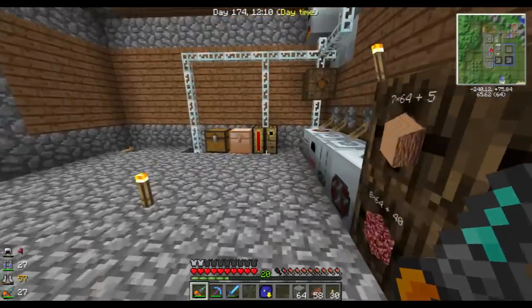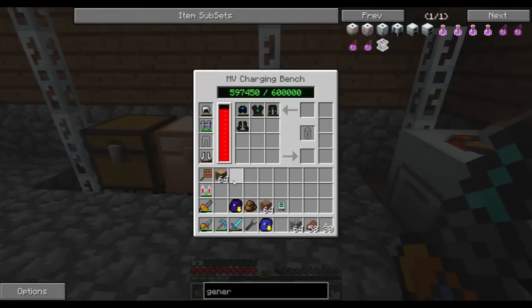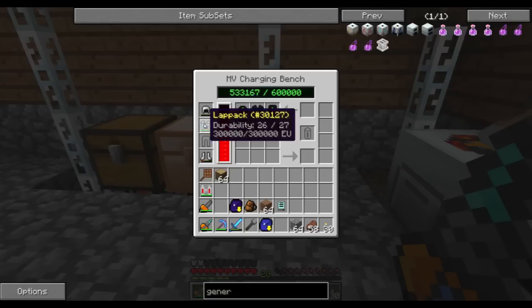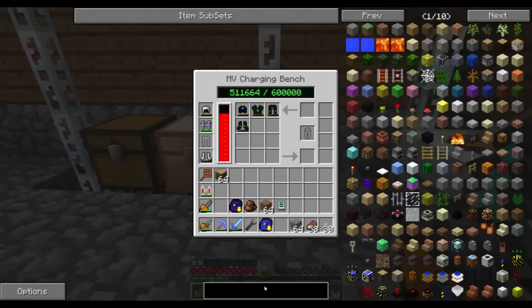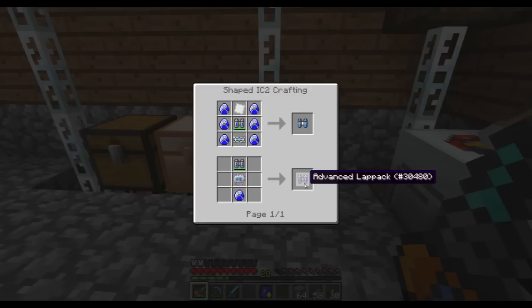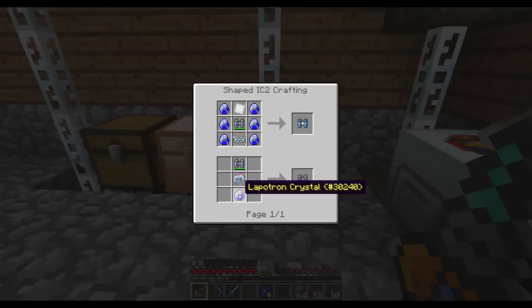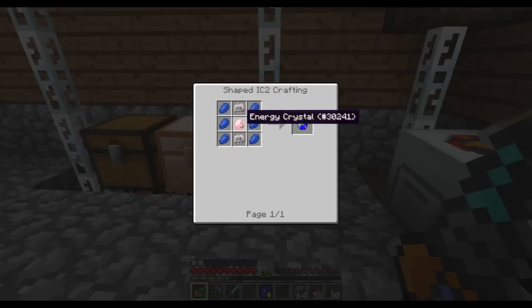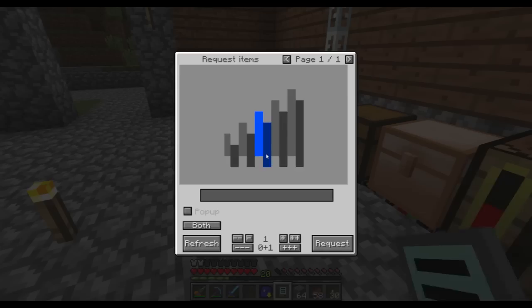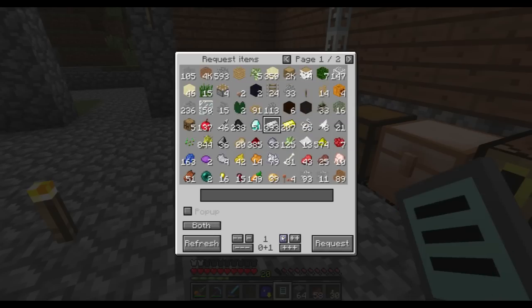They need to be charged, though, and this poor charging table will now be draining very quickly. But it is filling up. I also want to make the advanced lap pack. We are going to need a lapatron crystal and advanced circuits. That's just two electric circuits. I can manage that.